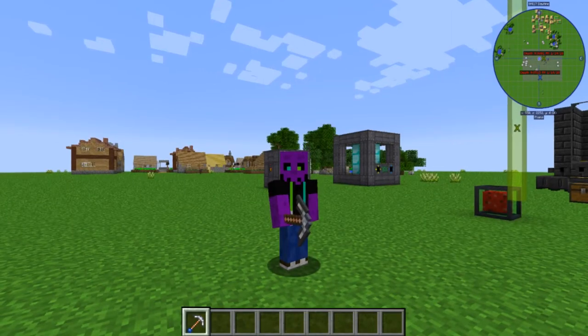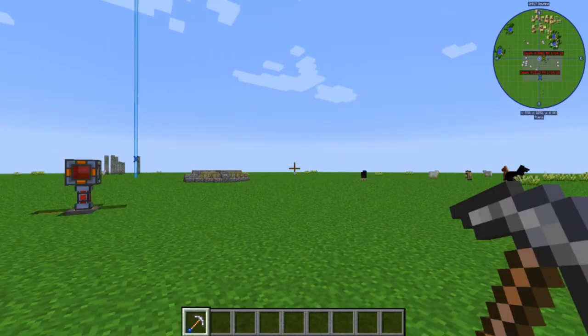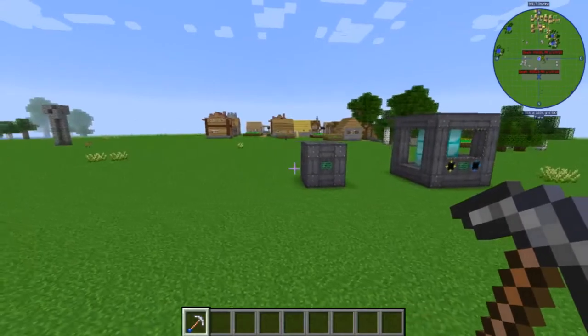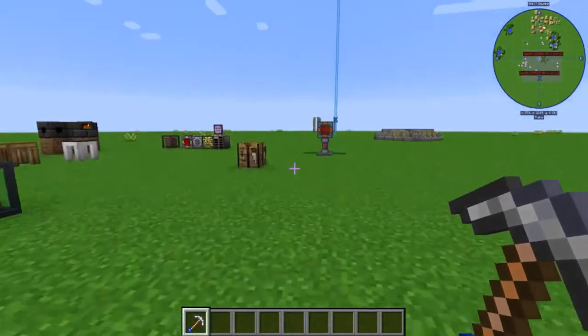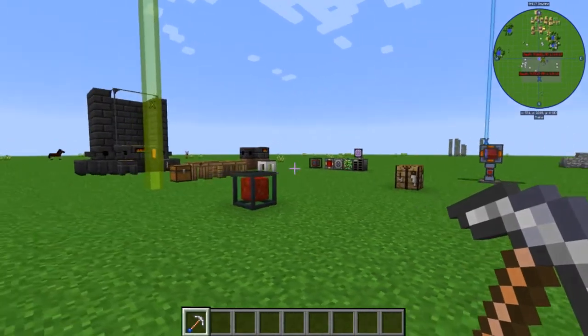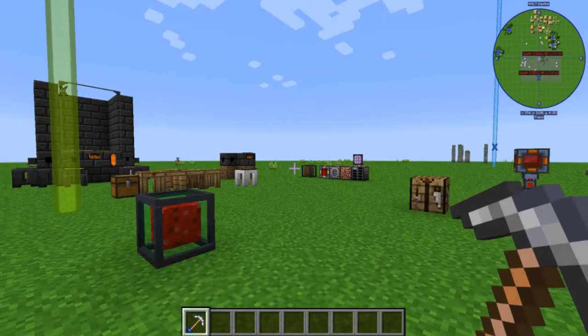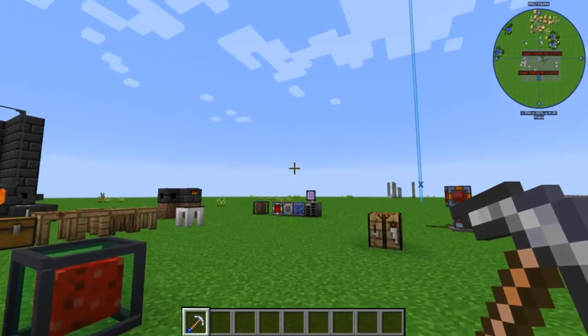Hey everybody, AZBatfish here. Welcome back to So You Want to Play Modded? In the last episode, we took a real quick look at FTB Utilities, and today we're going to be taking an even quicker look at JourneyMap. This mod is pretty straightforward, but it's really awesome, and I want to show off some of its super basic features. If you notice, in the top right of my screen, I've got that mini-map there — underneath it's got the coordinates, and it's got the time on top. I find all that to be super useful, and that's part of JourneyMap.